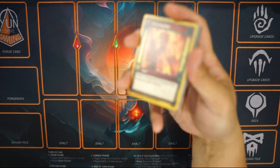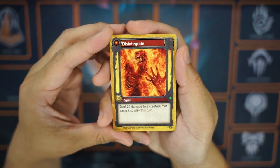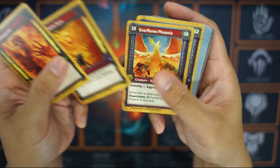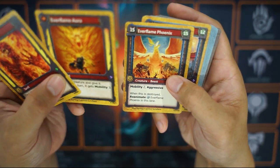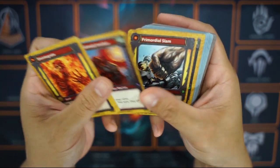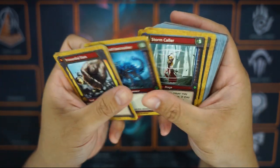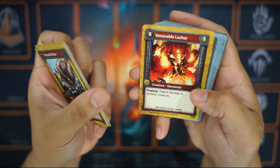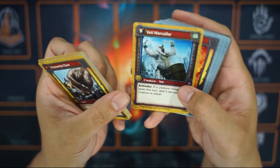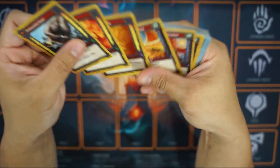Always starting with the Tempest — here we go. Disintegrate, Everflame Aura, Everflame Phoenix, Flame Breaker Invoker, Flame Break Invoker, Primordial Slam, Steadfast, Ice Crusher, Stormcaller, Venerable Lasher, Windspark Elemental, and Yeti Warcaller. Not bad — we have a couple of spells.